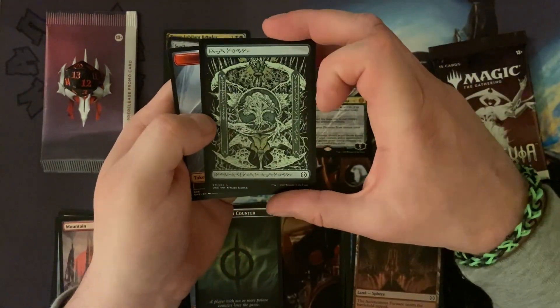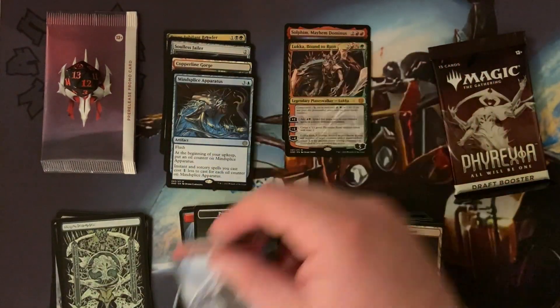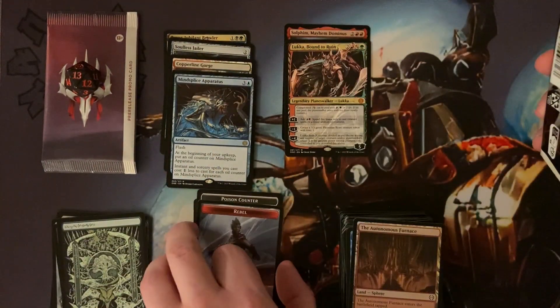We've got a very nice land in Phyrexian treatment, and then we've got a Rebel token.